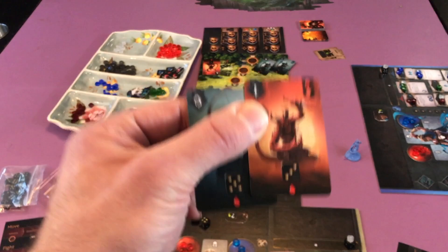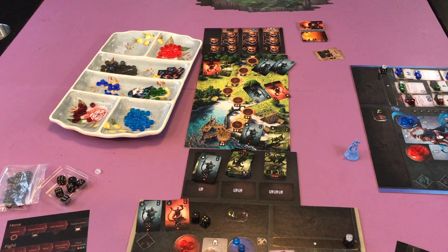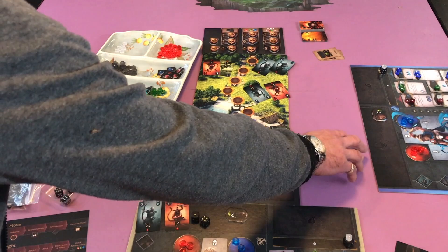You got to be careful about taking damage because it's hard to heal anything back. Say I decide to take these — they go on my player board at the top there and then it's the next player's turn.